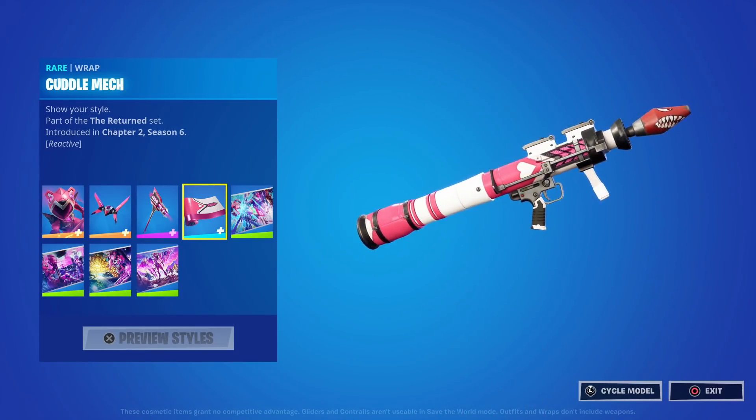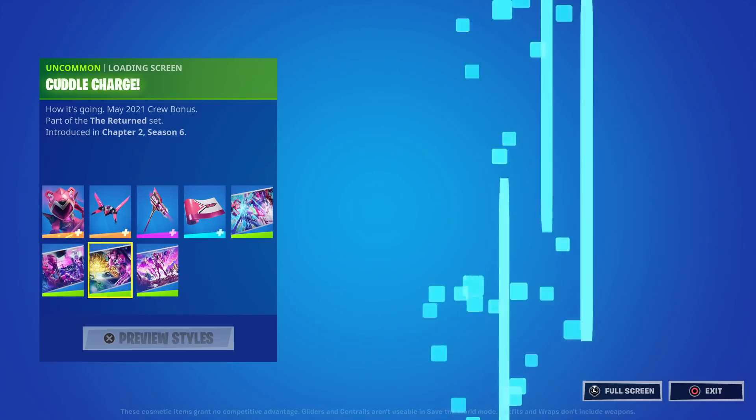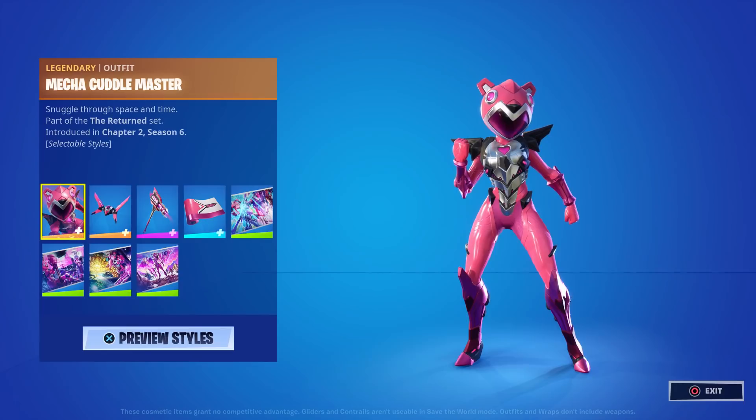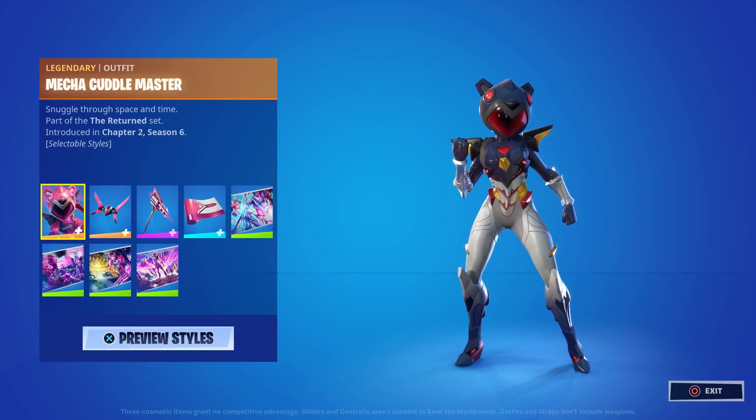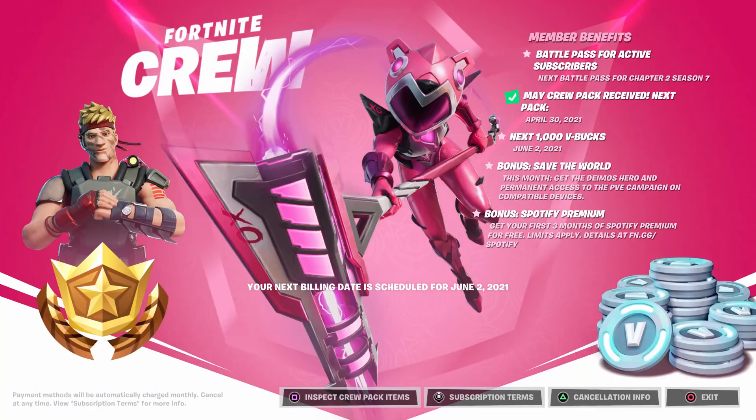Of course you also get all the loading screens, though if you already got them during May's crew pack you won't get those again. I think they gave us enough variety that everyone should be satisfied. There are three different styles for each of the three items, plus a reactive wrap. You also get the Season 7 battle pass — and Season 6 if you don't have it — one thousand V-Bucks, Save the World, and a three-month Spotify Premium free trial.